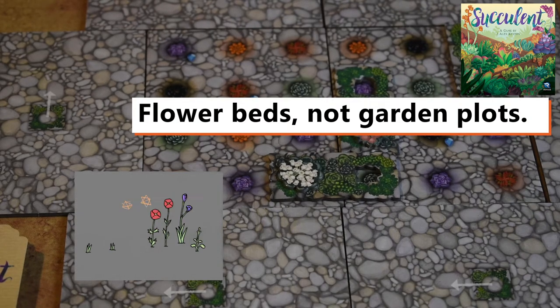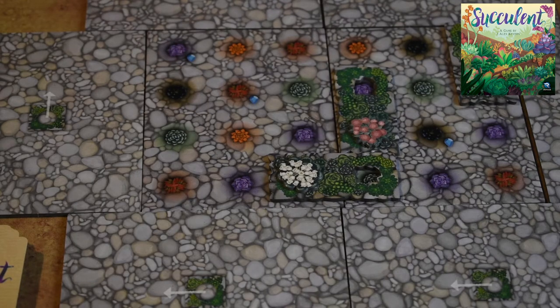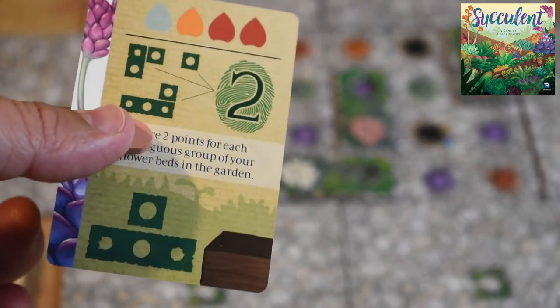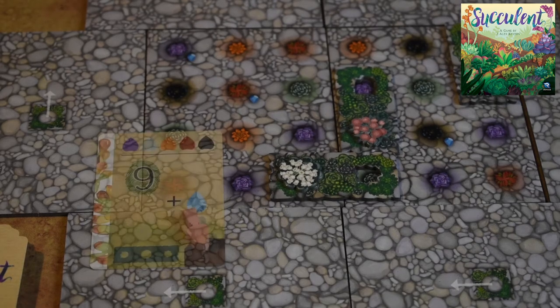If you're out of garden plots, the second action you can take is to place your token on one of the project cards and receive the garden plots shown on that card. So if you need ones and threes, you place your gardener token on the card and receive those garden plot tokens to use in the future. Note that you can't keep more than six flower beds of any kind or ten cuttings in your inventory; you may go over during your turn but must discard down to that limit by turn's end.